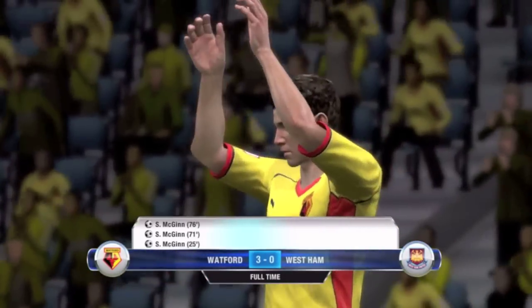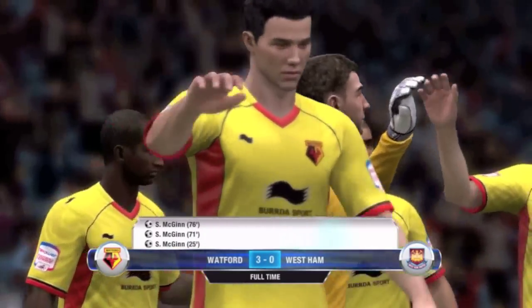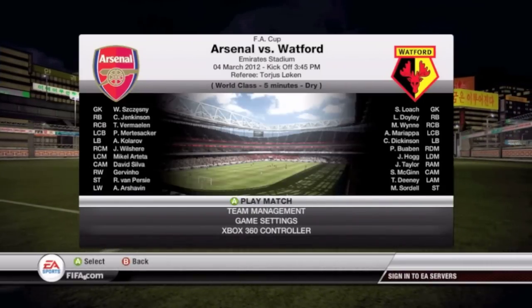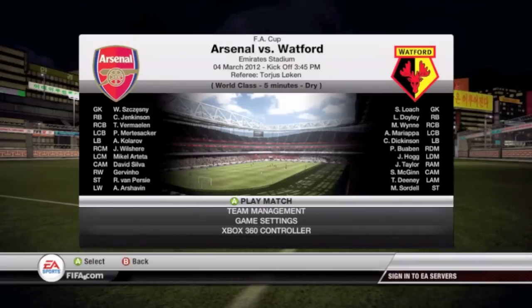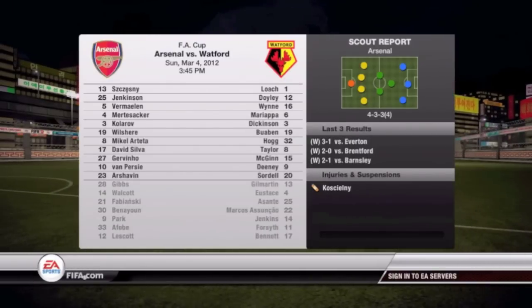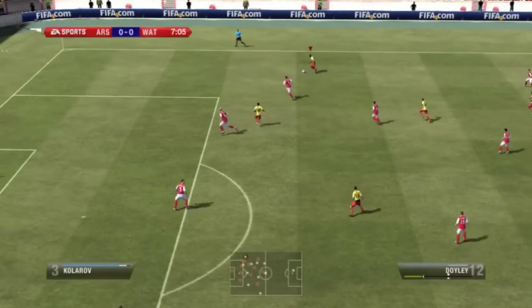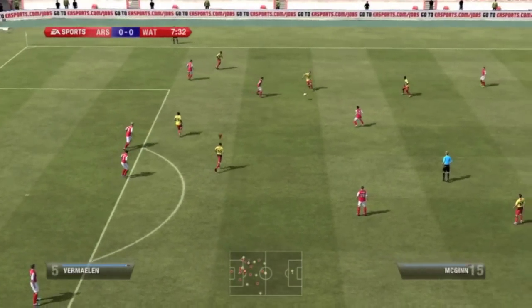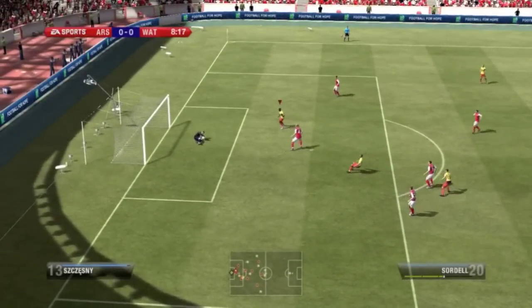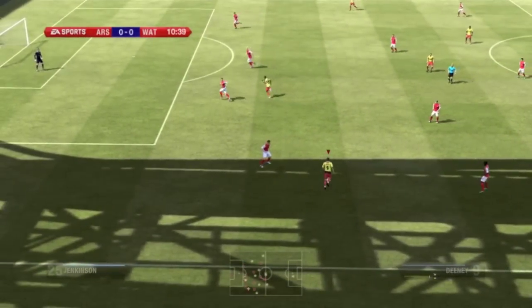Congratulations to McGinn for his first hat trick, and I will definitely take that especially against the first place team in the league. We move on to the finale: the FA Cup quarterfinals against Arsenal. They signed David Silva and Kolarov — I guess they just took some Manchester City players. In the 8th minute I create my first chance with Dini, a nice little shot to start things off, but Chesney makes a good save.